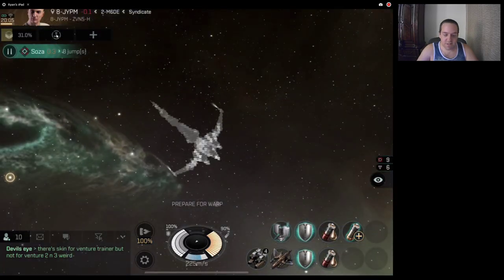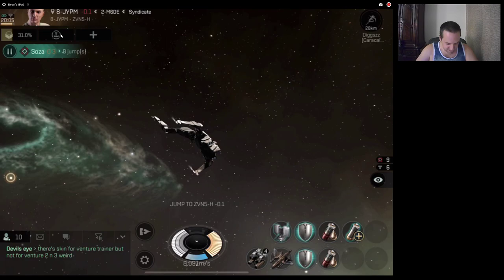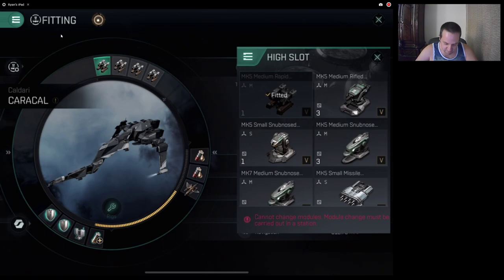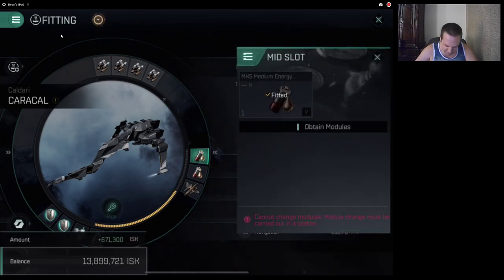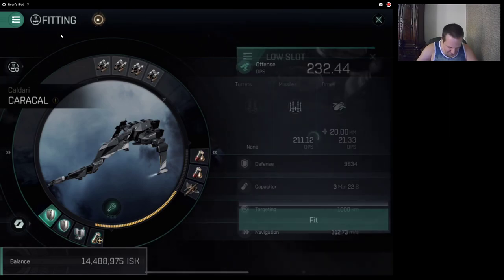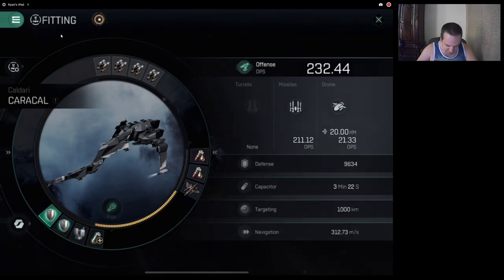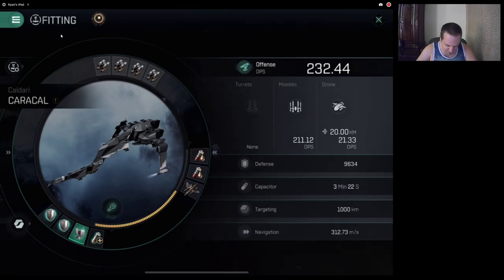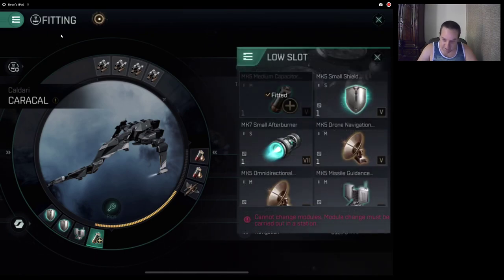I just wanted to let everyone know that it is possible to do it in a Caracal. Let me show you my fittings. I've got regular Mark V medium rapid missiles on here, Mark V medium energy Nosferatus, and I do have one Republic Fleet medium shield booster. You really don't need that — you could just do two regular Mark Vs. I have a regular ballistic control and then a cap medium capacitor battery.